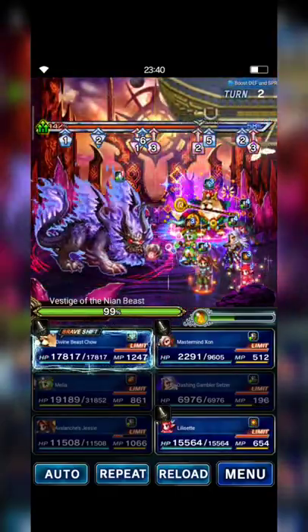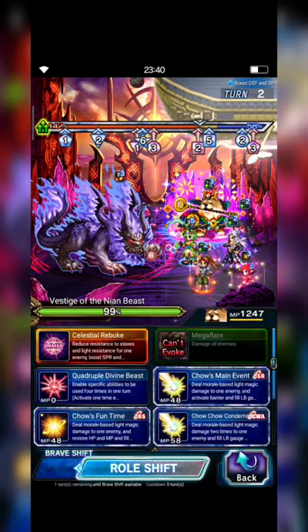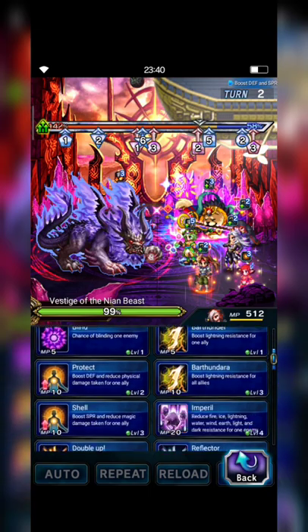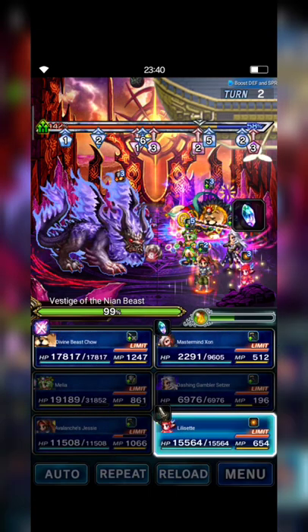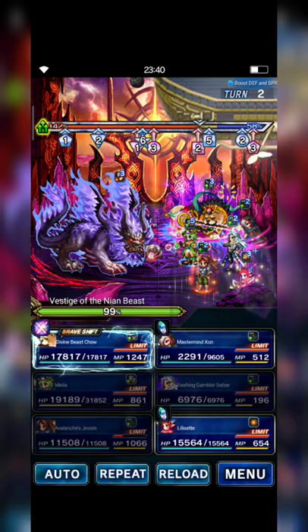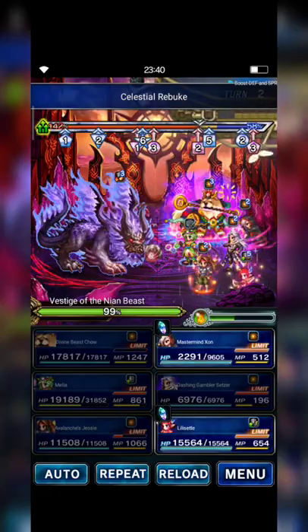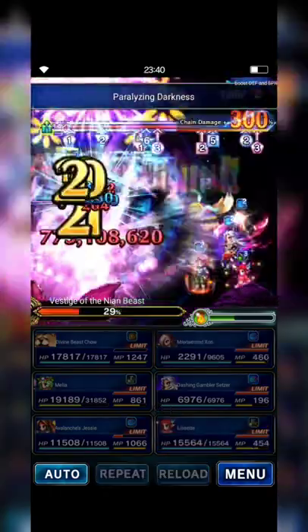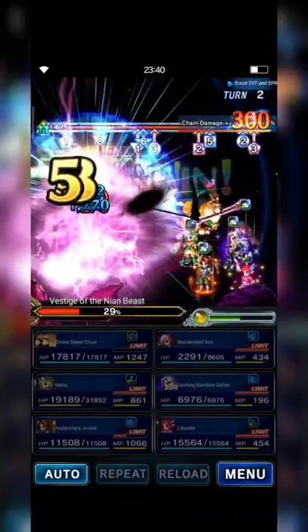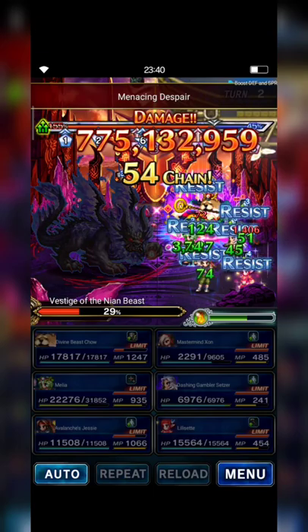Chow casts Limit Burst, and then Mastermind Zane casts Triple Paralyzing Darkness, chaining with Lily Sette's Blue Wave. Let's go! Oh nice — 775% chain multiplier! Wow, awesome!